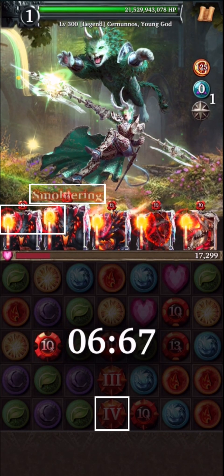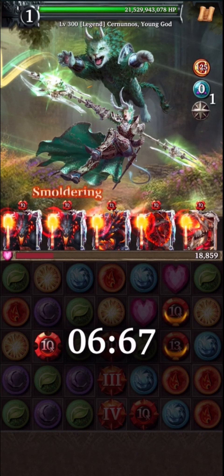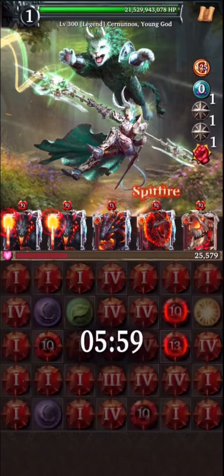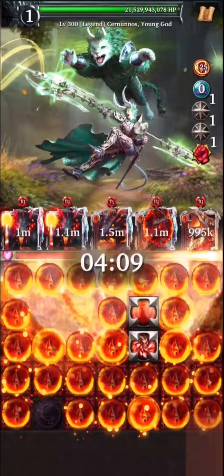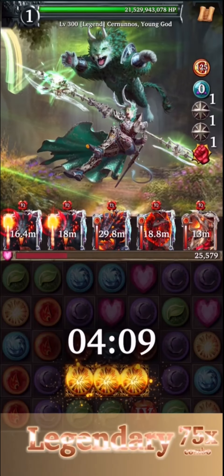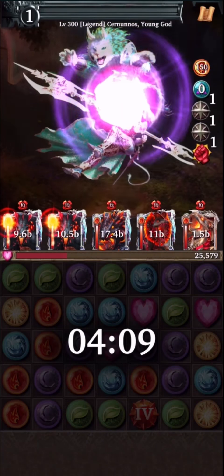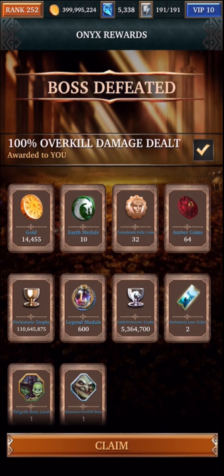There's another counter that got replaced on the right side — that is now the counter to indicate the Smoldering buff. These are all the different cues you can use to see that you are now ready to start activating all of your battle skills. Make sure that you activate the Master Collection card first, and then you can activate any other cards in any order you want. Make sure to do a Power Gem swap of the Power Gem 4s. With this particular setup, we're going to get enough multipliers and enough damage to be able to use one key to have overkill on the level 300 Legend boss.